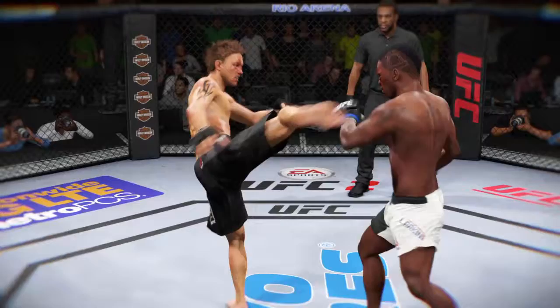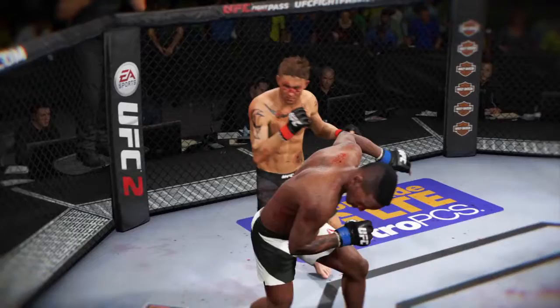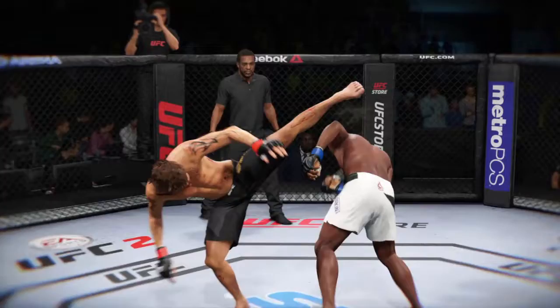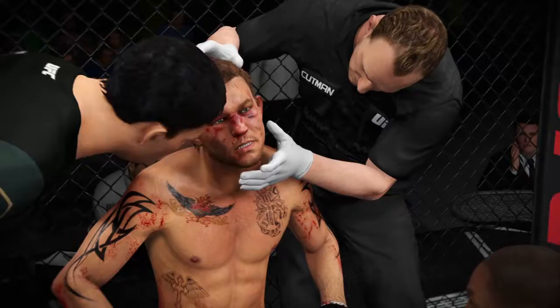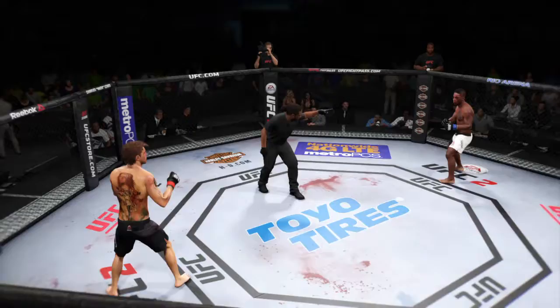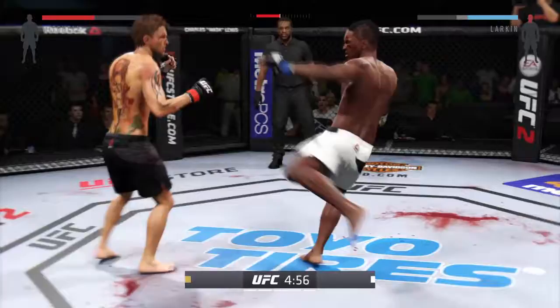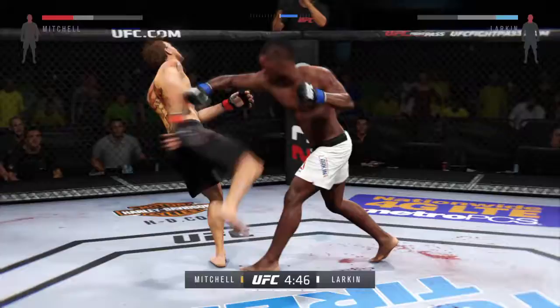The champion landed some big shots in that round. It looked for a second like the fight was going to be over. Instead, the battle continues. We see some beautiful acrobatics here — he steps off the cage and leaps into this punch. Here's a devastating kick that results in a knockdown. Five minutes left in the fight. Who's gonna win this round? The champion has been the better fighter thus far, but that does not mean he will definitively defend his title. Anything can happen in this round. The contender is very hungry for a finish.